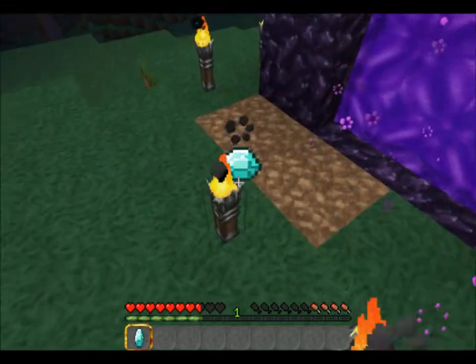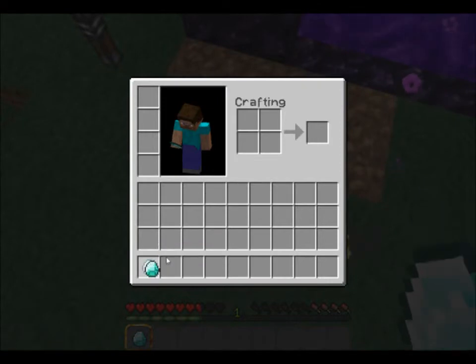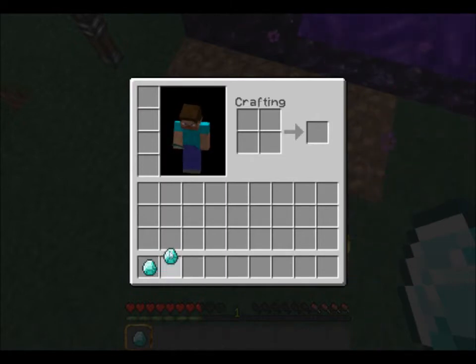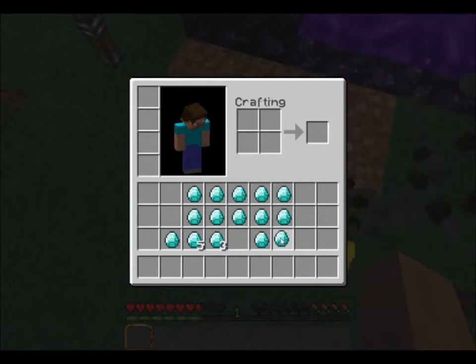Now we go pick up one, and the other one is kind of glitched, until you go into your inventory and try to take it out. See how there's two of them just duplicated? Now you're supposed to be able to take this and just right-click. Yep, see?